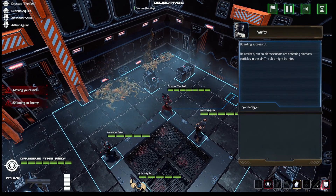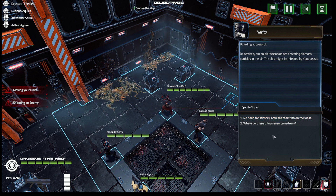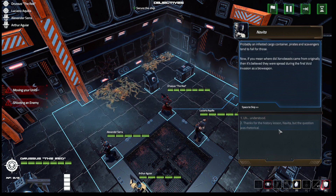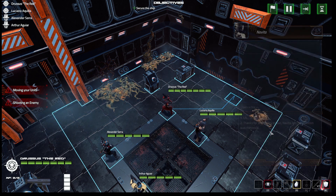Soldiers' sensors are detecting biomass particles in the air — the ship might be infested by Cenobists. No need for sensors: we can see their filth on the walls. Where do these things even come from? Probably an infested cargo container — pirates can tend to fall for those.